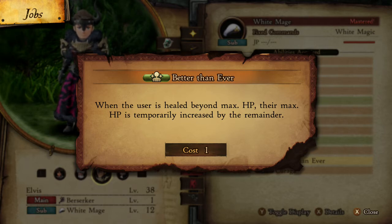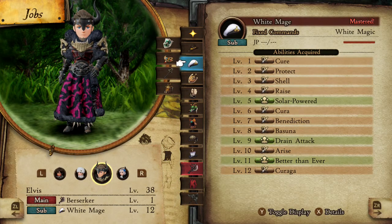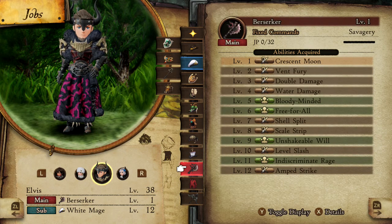Better Than Ever puts you in a position where you are overhealed, and once overhealed you have the opportunity to not die in one shot — which is great if you have a healer or some other class with really low HP. It's another really great skill to make yourself more sturdy and more resistant to things like death and doom. So make sure you're combining Better Than Ever, Unshakable Will, and the items described, and you will basically be a monster that is untouchable by status ailments.